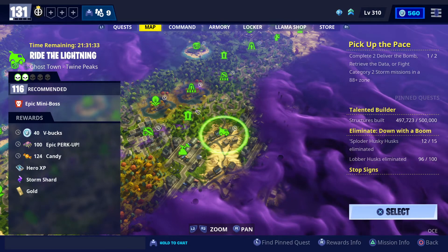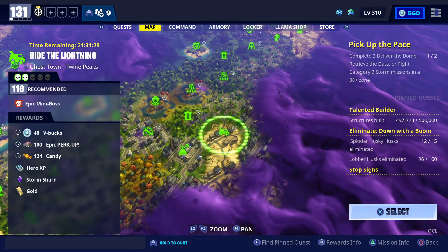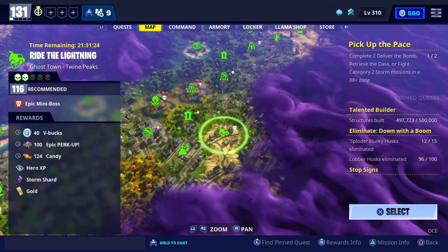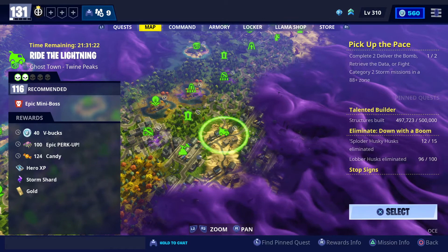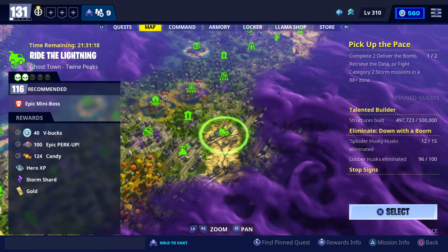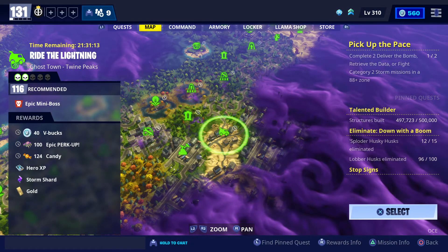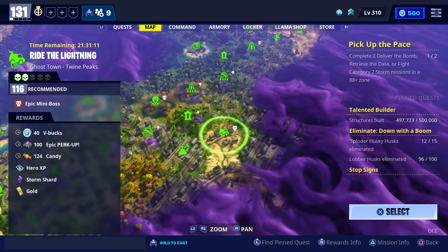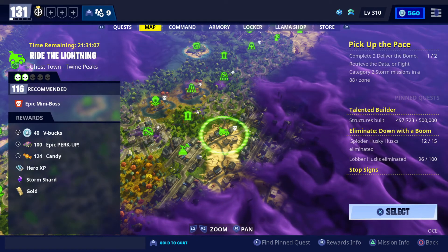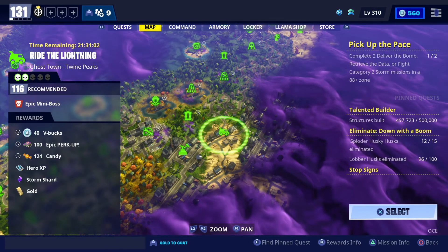There are quite a few other things in there today as well. There's a level 70 bomb run with Stabsworth in there. We've got Machinist Harper in a level 108 Deliver the Bomb at Route 99. Pathfinder Jess in Ghost Town, Legendary as well — that's a Ride the Lightning. And there's another Evacuate Shelter in a level 140 Ghost Town with Commander Pit Fire. In the high levels there's quite a bit of Legendary perk up and Epic perk up floating around today.